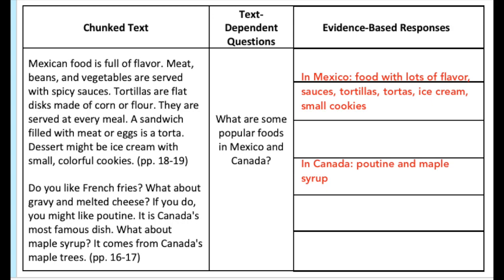These questions had you getting answers from a very specific chunk of the text. This one asked: what are some popular foods in Mexico and Canada? Today was also the day Miss Wheat said you don't need to answer in complete sentences — a one-time special thing. In Mexico: food with lots of flavor, sauces, tortillas, tortas, ice cream, and small cookies. In Canada: poutine and maple syrup. Those are the ones the text mentioned. Your answer might be a little different and that's okay.